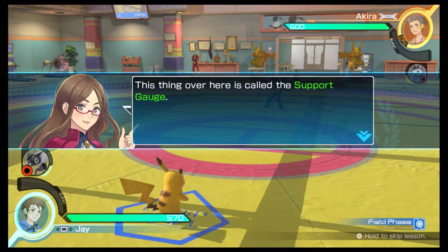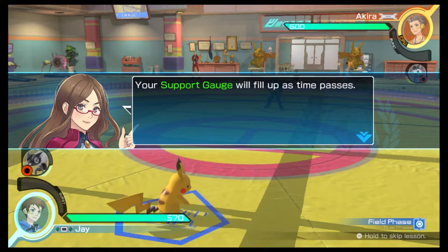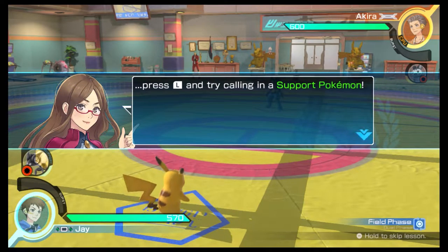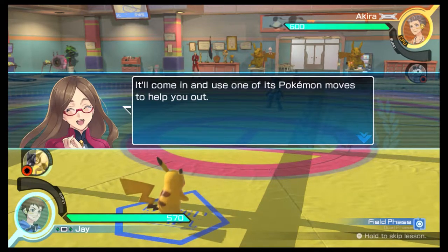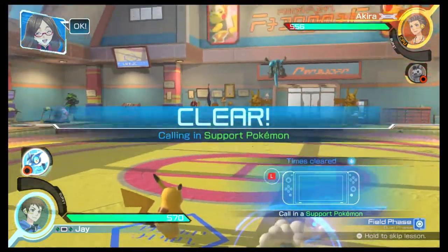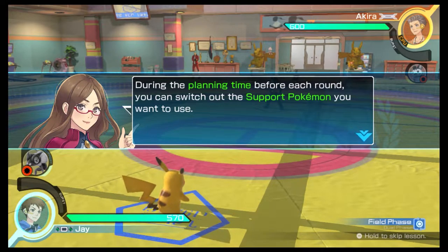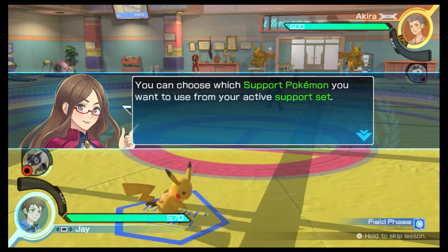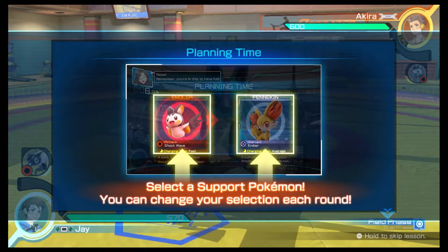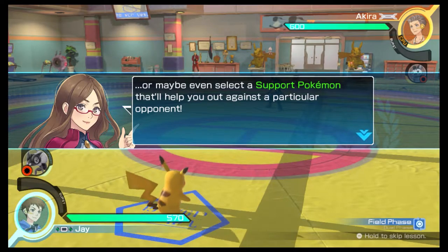This thing over here is called the support gauge. Your support gauge will fill up as time passes. Once your support gauge is full, press the L button and try calling in a support Pokémon — it'll come in and use one of its Pokémon moves to help you out. During the planning time before each round, you can switch out the support Pokémon you want to use from your active support set.